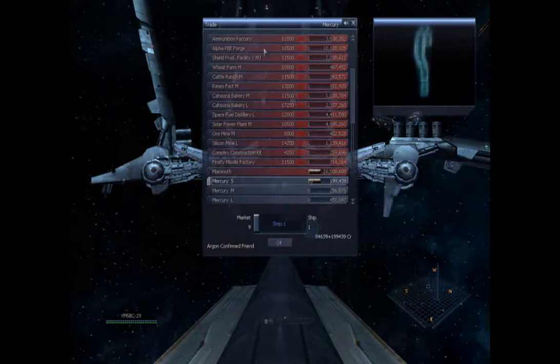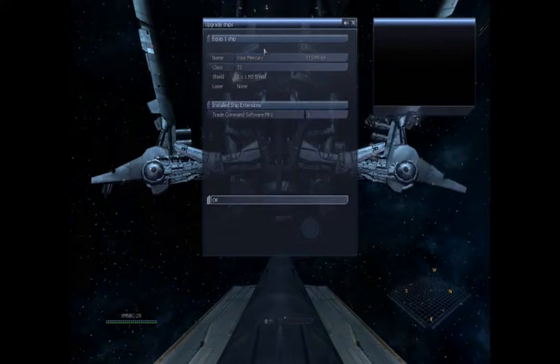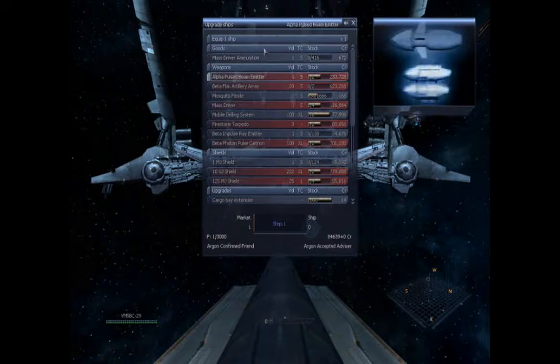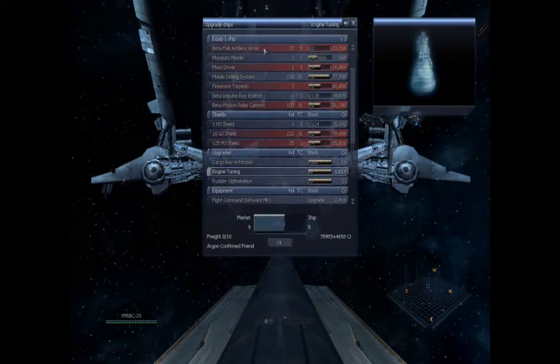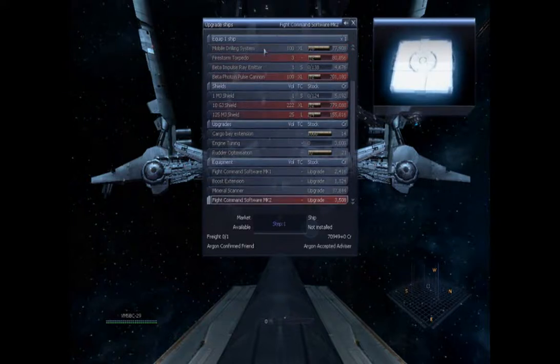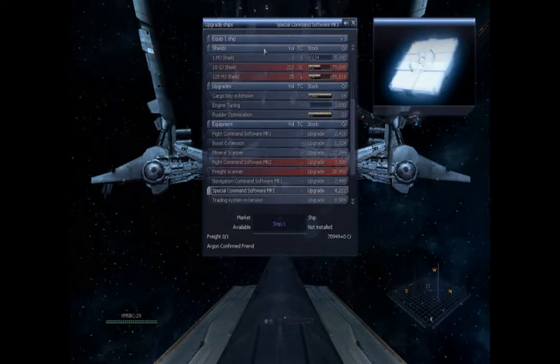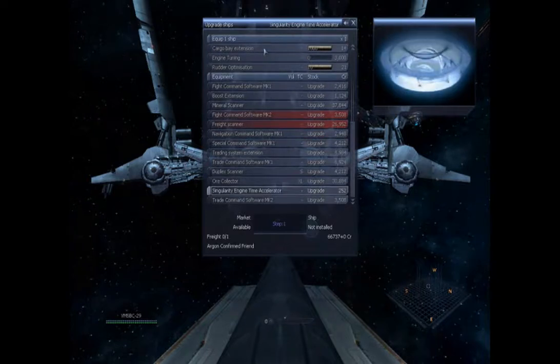The Mercury is the latest addition to the Argon merchant line — they just come with more amenities. We can actually put all that stuff in the ship as we go on, and we'll get that option after we purchase the vessel. I'm going to get the engine tuned up, I think I left the boost extension in the other ship. We also need the special command software for mining — Special Command Software Mark One installed — and we want the singularity engine time accelerator installed.